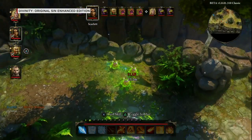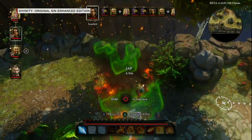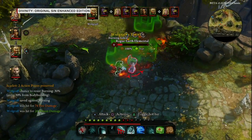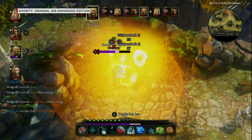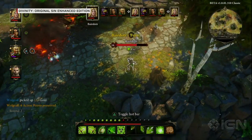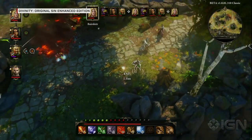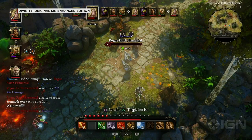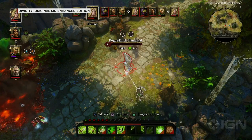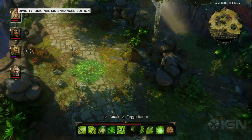We have poison explosions erupting as a result of the poison being ignited. There's still one earth elemental left, but we should be able to take care of him very quickly. I'm doing all of this with the controller. I pick up the gold, skip a turn, then cast a stunning arrow at him — and there we go. That was a quick introduction to combat.